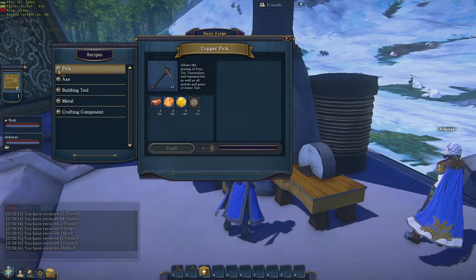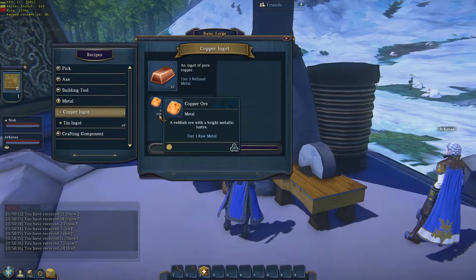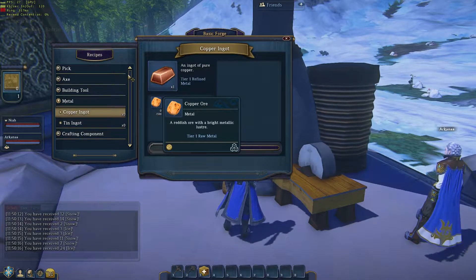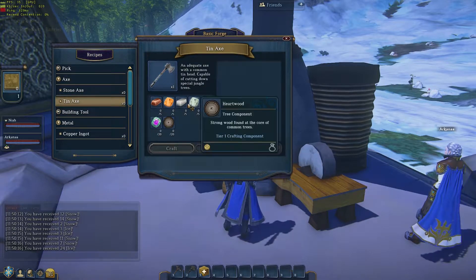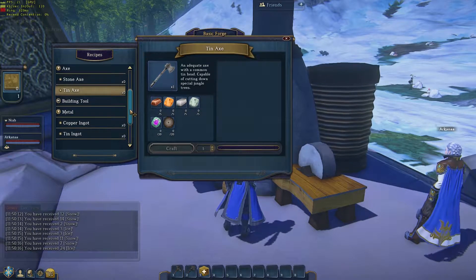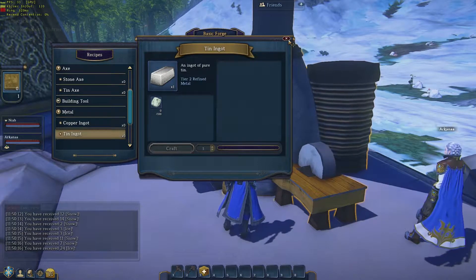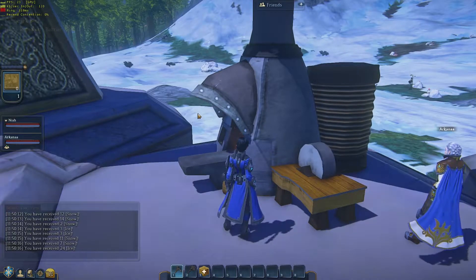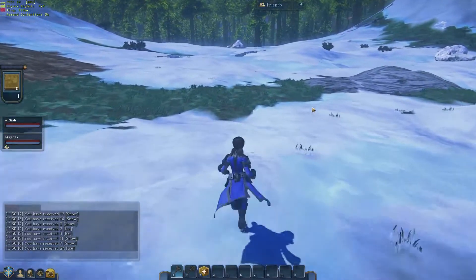Ingots — you don't mine ingots out of the ground, you have to actually craft them. If you see this metal dropdown here, this is how you make a copper ingot — you need a hundred copper ore to make one ingot. We need ten ingots, so we need a thousand copper ore. That's the basic deal. There's also an upgraded axe — a tin axe. But as you can see, this requires elemental tin and tin ingots, and a tin ingot requires a hundred tin ore. The problem is you can't actually mine tin with your basic stone pick — all you can do is copper and the few things that it says. So we're going to go out and try to find some things and show you mining.